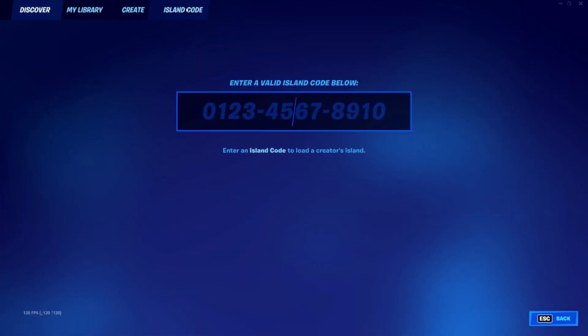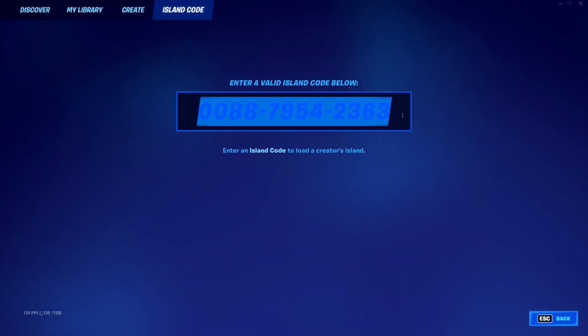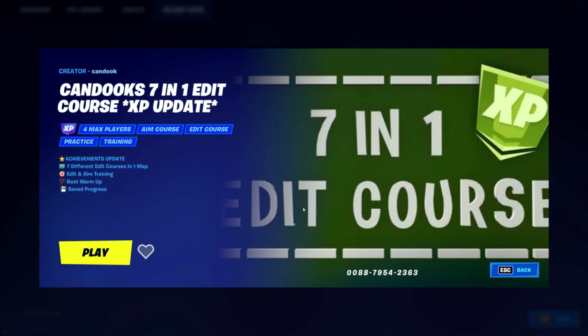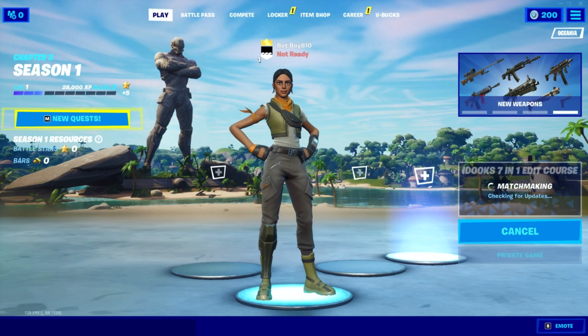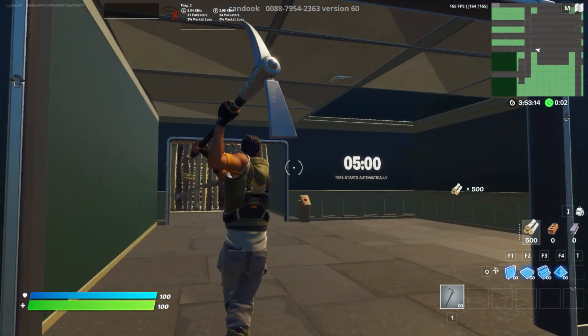For this XP method, all you simply want to do is just load up this exact same island. The code is right on screen and it should pop up with this exact same map — Canducks 7-in-1 Edit Course. You just want to play this exact map and just wait for the island to load in.